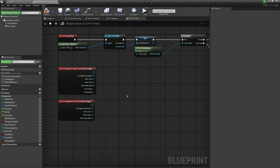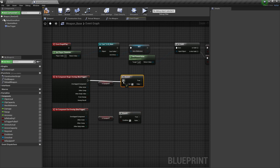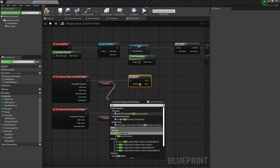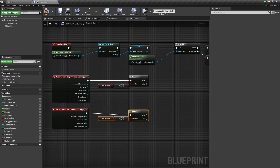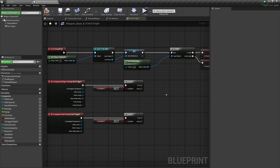On both of these overlap events, the first thing we do is check whether the weapon is equipped. Hold Control to get a getter instead of a setter, hold B and click to get a Branch node, and attach our branches to the executable. We're going to need a Not Boolean here — grab that, type 'not', and grab our Not Boolean. Copy and paste that Not Boolean for the end overlap as well, and press Q to clean it up. We don't want this trigger to fire if we're holding the weapon — that would be really annoying.